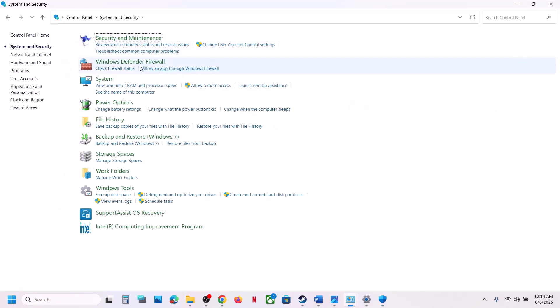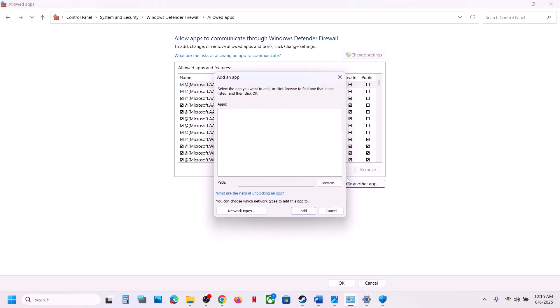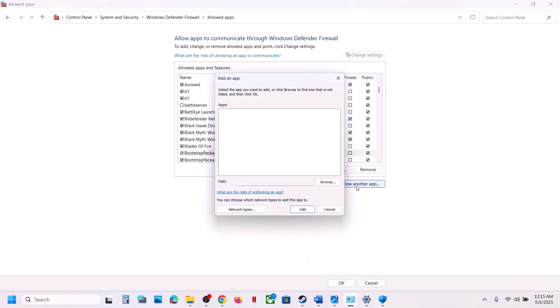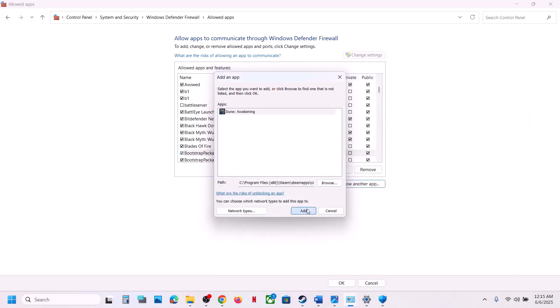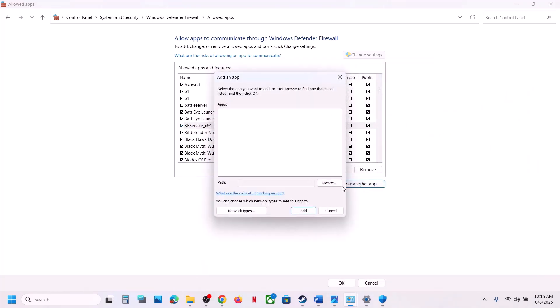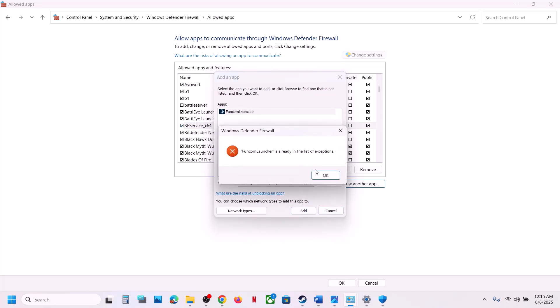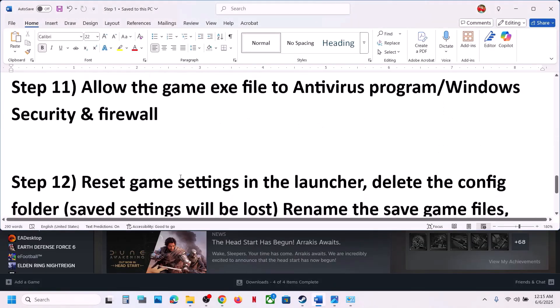Also add the game to Windows Defender Firewall. Type 'Control Panel' in the search box, go to System and Security > Windows Defender Firewall > Allow an App or Feature Through Windows Defender Firewall. Click Change Settings > Allow Another App > Browse, navigate to the game installation folder, and add the game exe, the Win64 exe, the BattlEye exe files, and the launcher exe. Once all are added, launch the game and check.